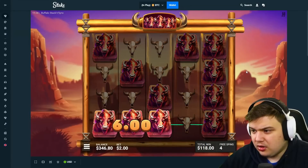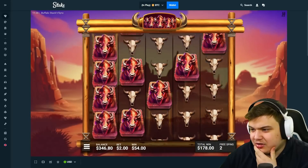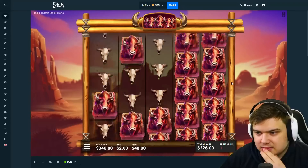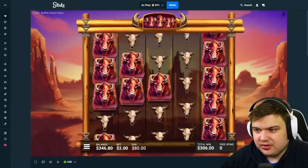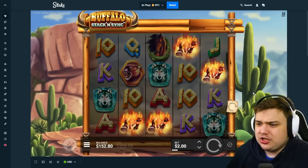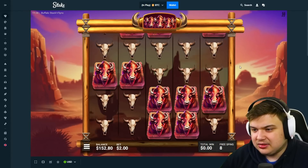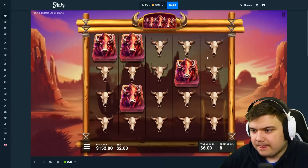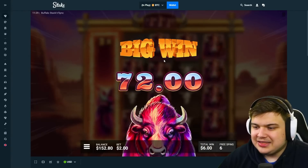Oh my god wait — this is kind of sick actually, look this reel is going crazy. Come on just all the way — the last reel is pretty much always full, it's got plus 55. I kind of like the concept of this game. Imagine getting plus 55 on all four or five reels — that would be huge, that would actually be ridiculous. You just need those scatters to drop in and then it can be good. You need at least one or two on each reel. 72 bucks.